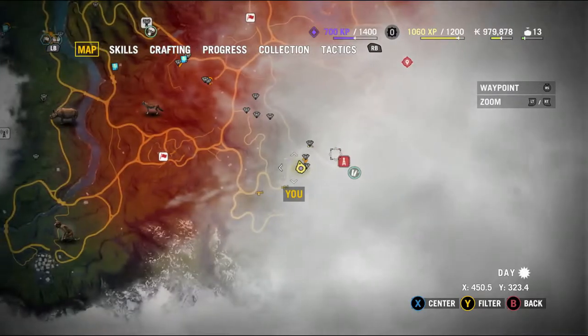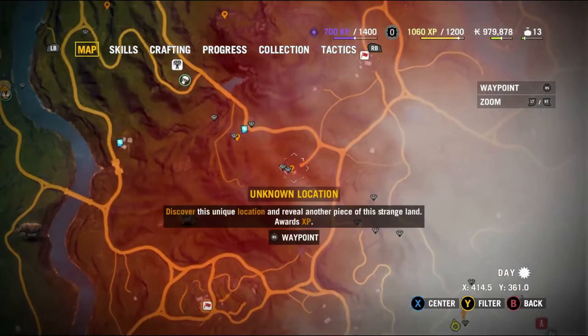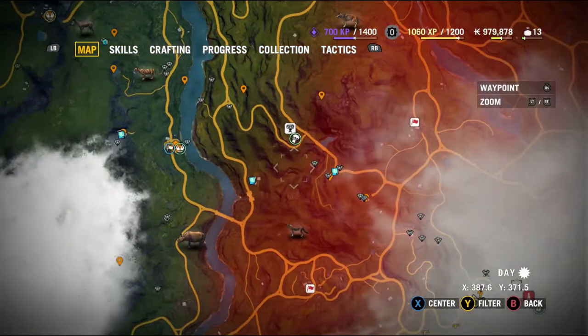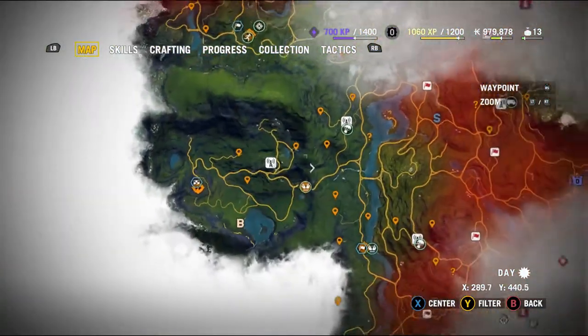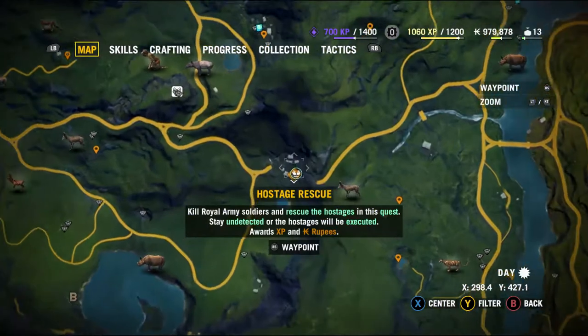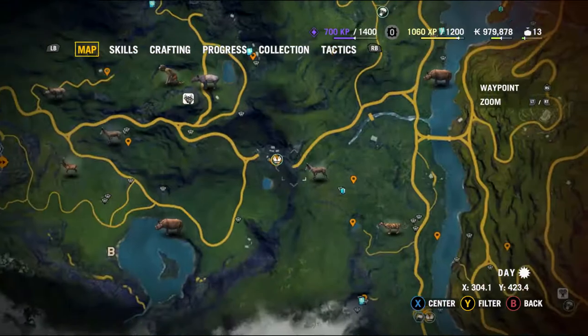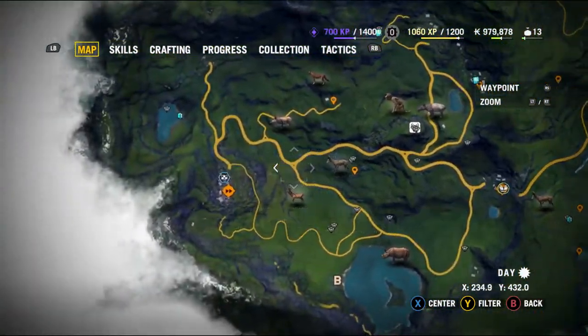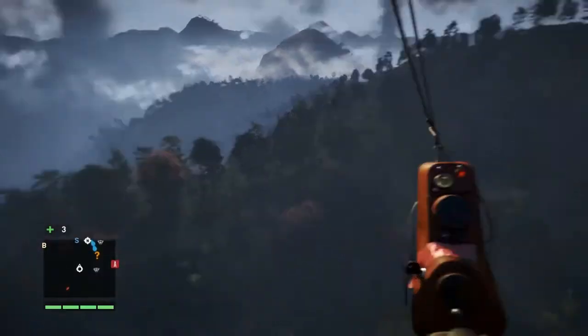So what you want to do is — I think I flew past one earlier — you want to get one of those flying gyrocopter things I'm currently on. I definitely know that if you come to the bottom left corner of the map, there is one there. You can also go around to random towns that should have them.